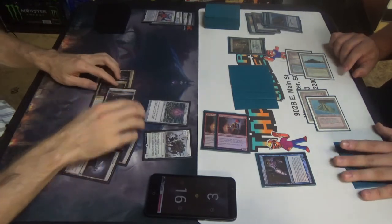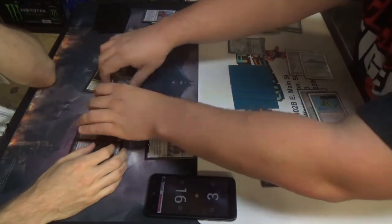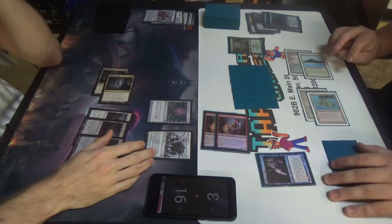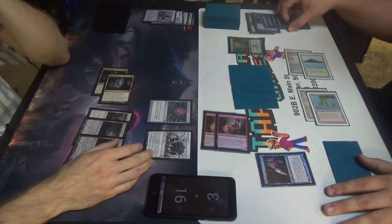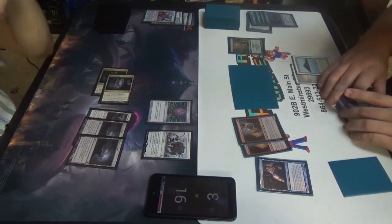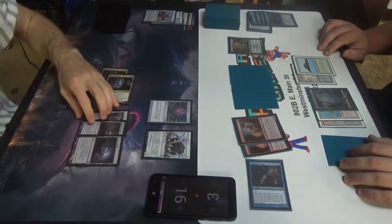There's nothing to be gained by tapping it the other way. Pass turn back? Sure. I'm going to untap, upkeep, draw for my turn. I'm going to play the Swamp for turn. I'm going to move to combat. I can take slow beats. Back on you.